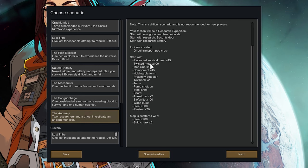Anything new in here? Twisted meat is new — I wonder if that's what the ghoul needs to eat. A holding platform. A proximity detector. Pump shotgun — two turrets straight off the bat. Interesting. I'm guessing that's a new resource that we're going to need for some of the juicier stuff.